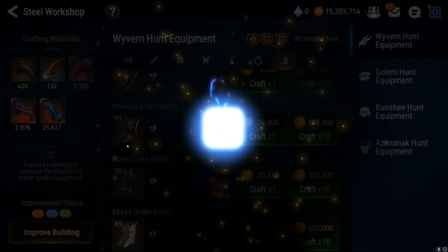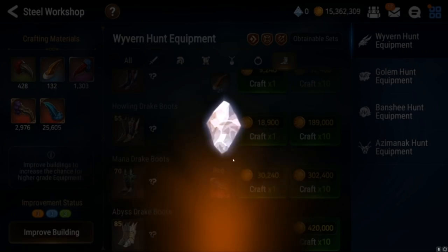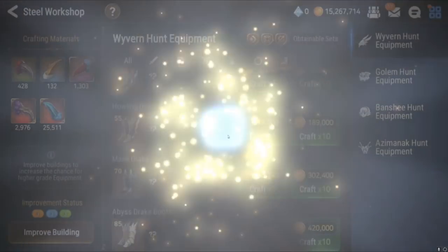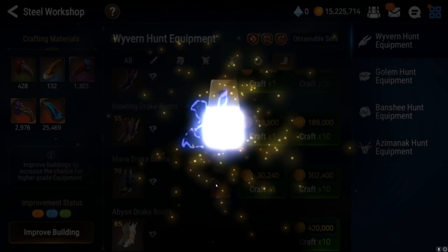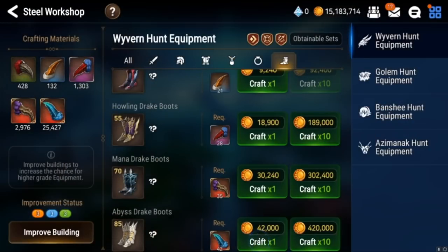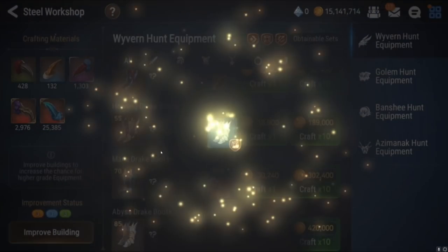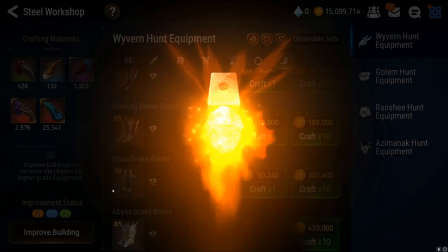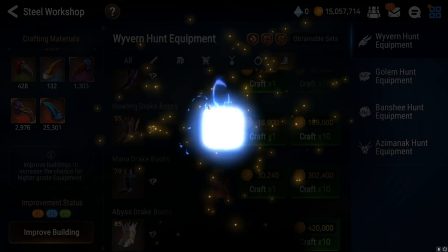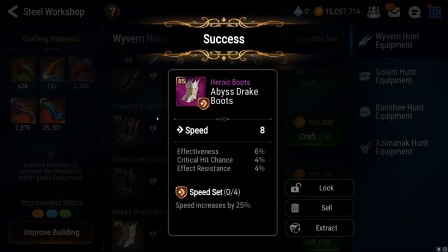We'll do a couple more here, let's go. Let's just go down the 15 mil — we'll do like 3 more crafts and try our luck over there because it's not looking too good here. Flat main stat again — another boot that if it was a speed boot it would have been good. Okay, then we finally get it, with like really bad subs. I'm still gonna roll this because they're speed set speed boots and they have effectiveness as a sub.